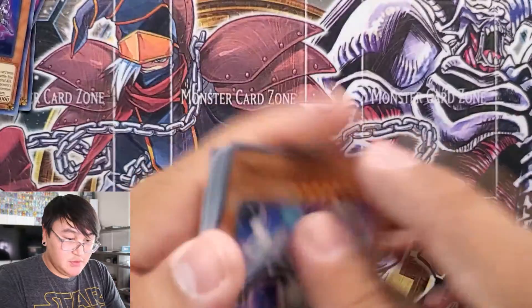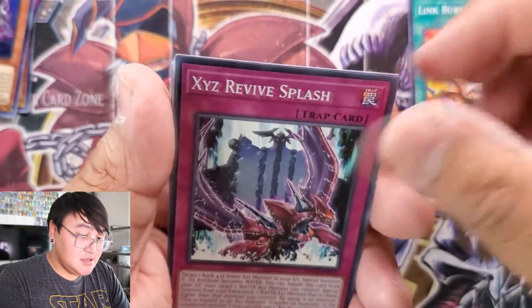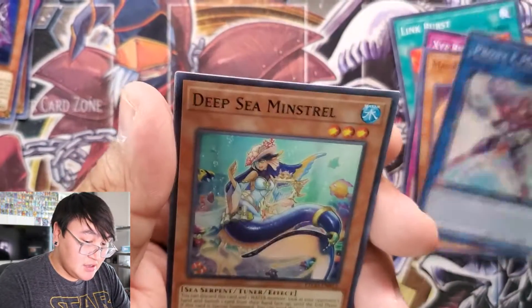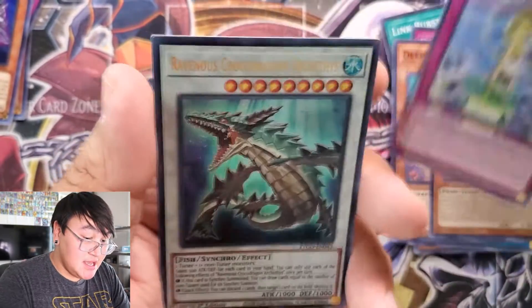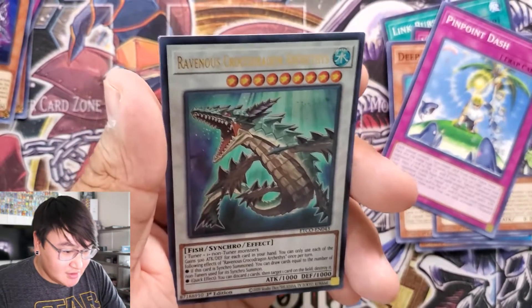The last few packs have: Parallel Exceed, Link Burst, XYZ Revive, Magical Hound, Proxy F, Deep Sea Minstrel, Golden Hair, Pinpoint Dash, and Ravenous Crocodragon. Cool.